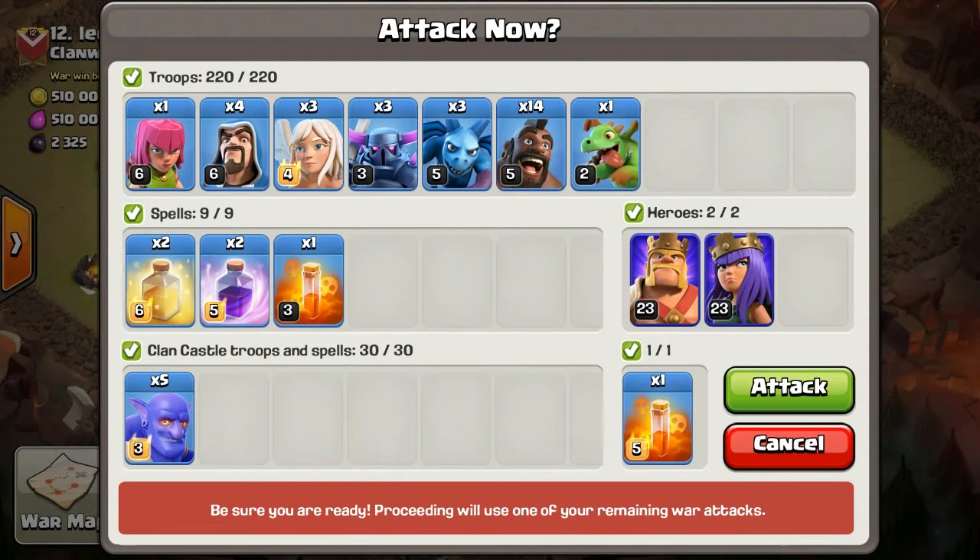We're gonna do a P.E.K.K.A. Smash attack. I've got three healers, three P.E.K.K.A.s, three minions, 14 hogs, one baby drag, four whizzies, one archer, two heals, and two rages with the double Poi — one in the CC and one of my own. CC is full of bowlers, and of course my heroes.